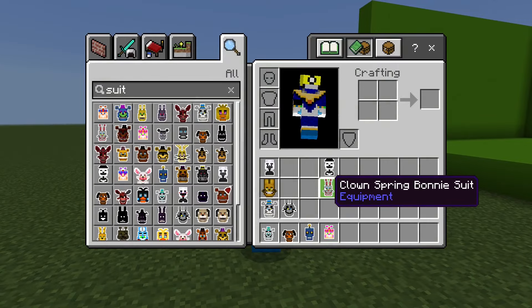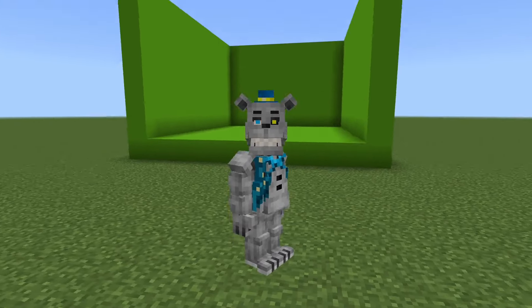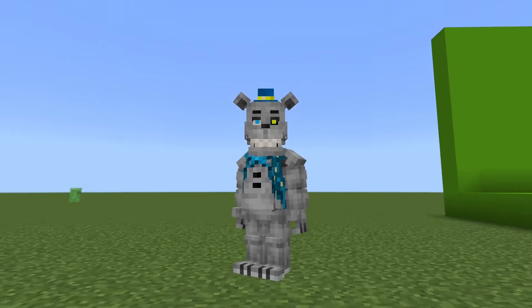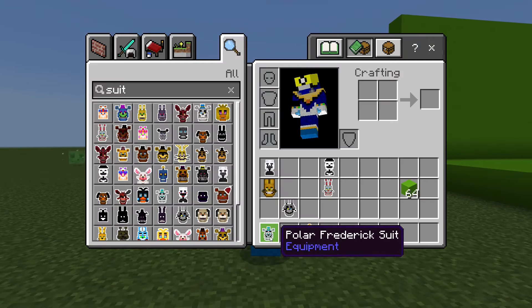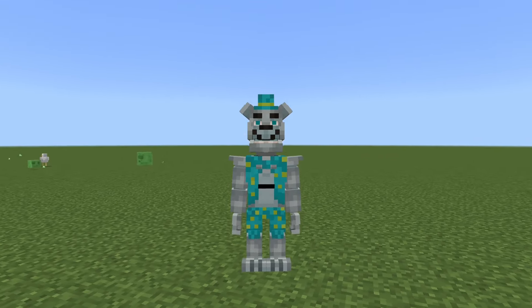Next we have the Polar Frederick suit — this looks cool, I like the blue hat and stuff. Then we have Polar Frederick — I like this, very cyan. Nice.